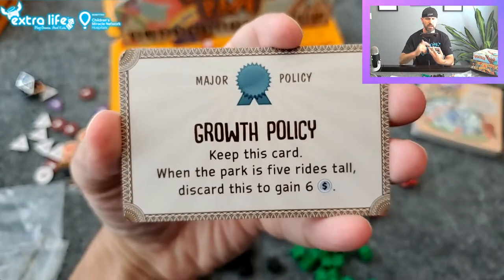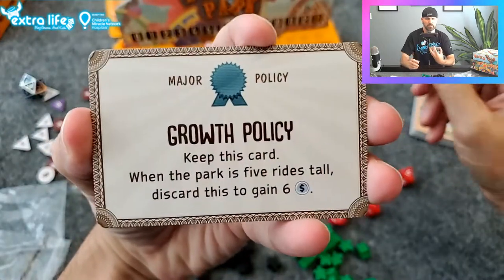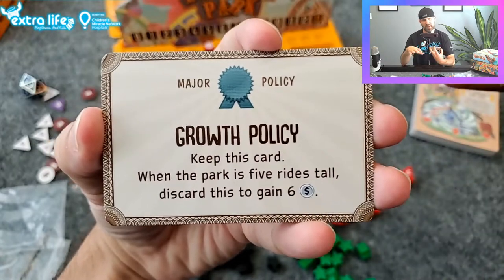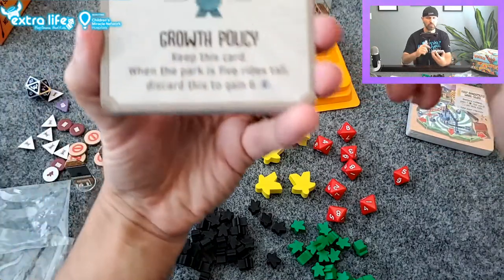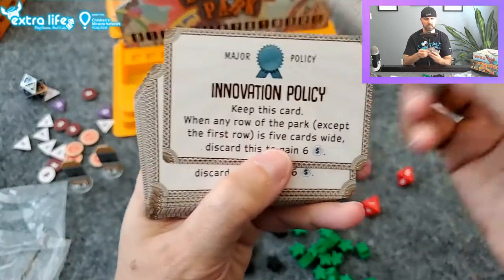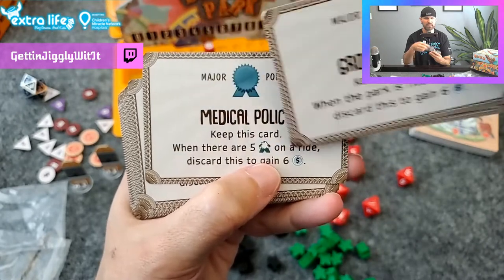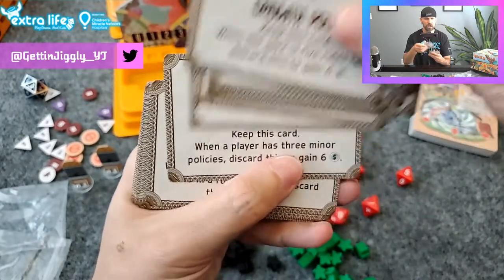Basically whenever your park shuts down you can get a minor policy. The major policies are at the beginning of the game — they're kind of like what you're working for. For example, it says 'keep this card when the park is five rides tall, discard this to gain six money.' So this gives you an objective — the park can grow any direction, so this would encourage you to build vertically instead of horizontally. Or 'keep this when park row except the first row is five cards wide,' or 'keep this when there are five or six meeples on a ride.'